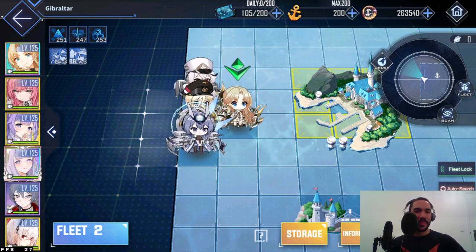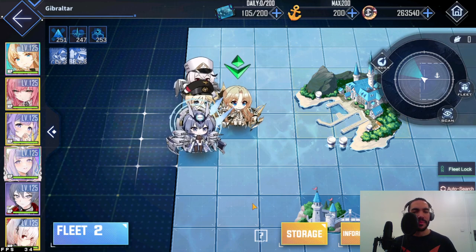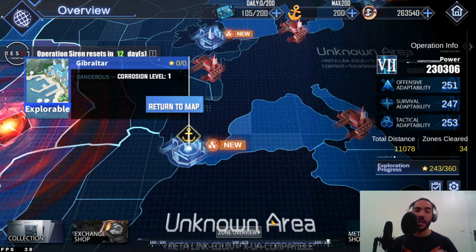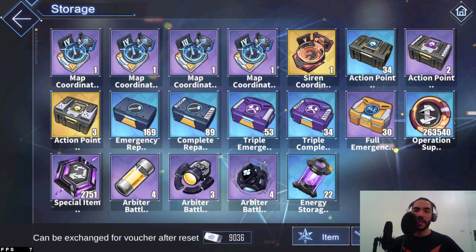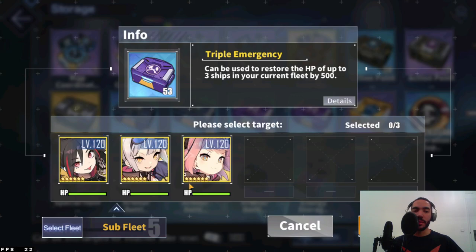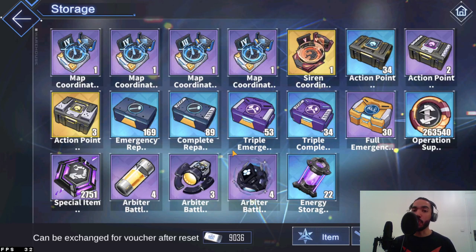You can also heal your subs between fights. After every fight in the arbiter zone, I go to storage and click on select fleet to choose to heal my sub fleet right there. Just click the confirm button. I found that more than a couple of times this saved my subs from dying, because if they die their skills don't work anymore in Operation Siren — they can still show up on the map but their skills just do not work.